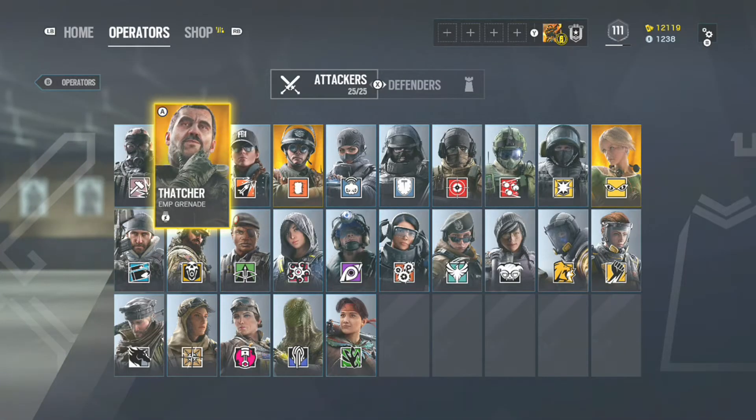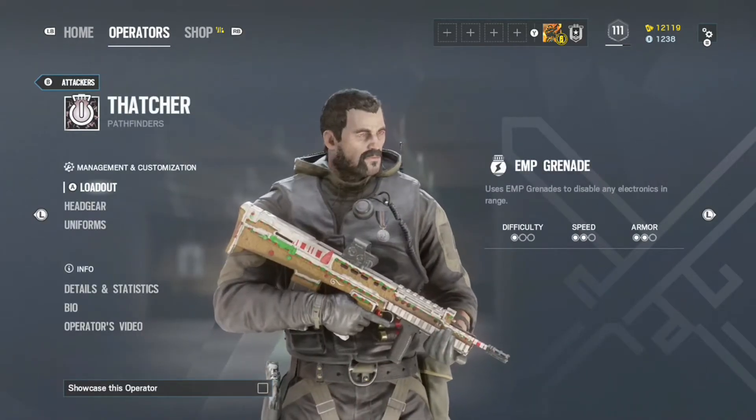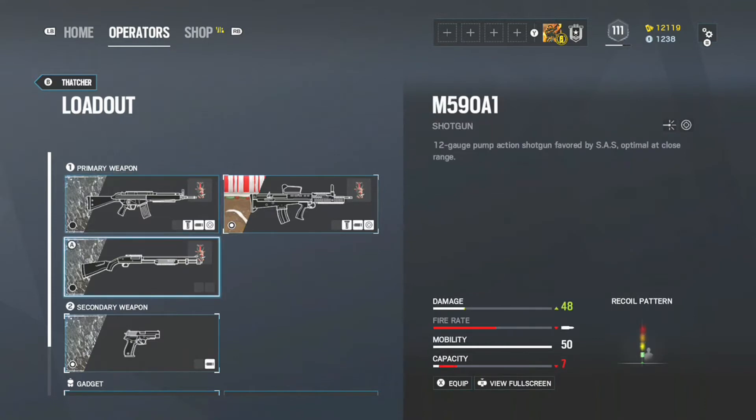Coming in at number five, I have Thatcher. Thatcher is a two-speed two-armor operator with a very easy difficulty to learn. He has two assault rifles: the L85A2 or the AR-33. He also has the M590A1 shotgun with a P226 pistol.